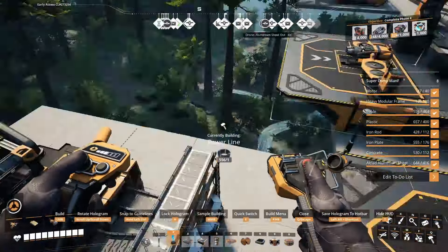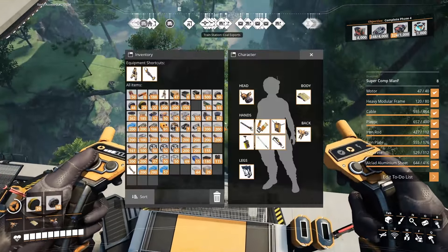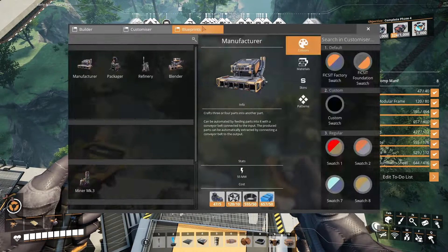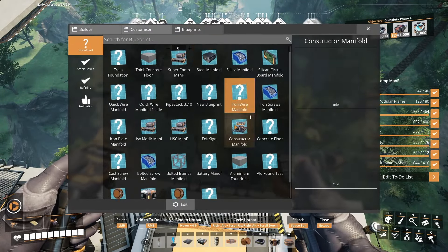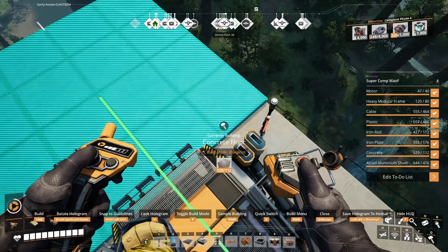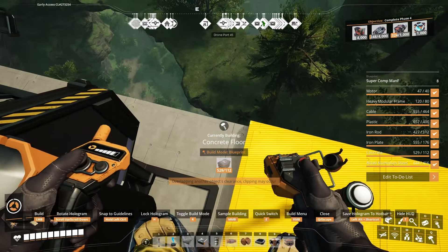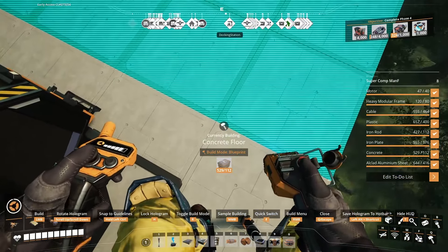Power is going to be a problem — it keeps dropping out on me while I'm up here. We are also going to need the concrete floor… there we go.